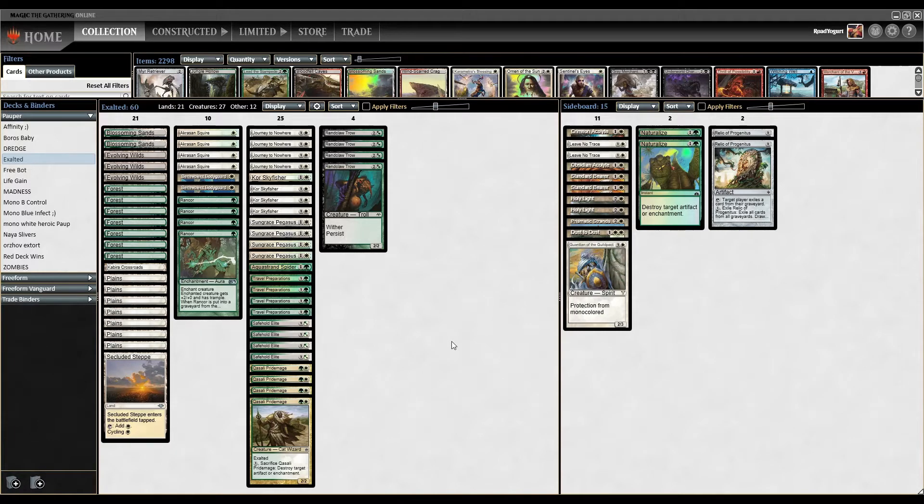Hello, everyone! Welcome back to another episode of Punting in Pauper, the show where I do my best to not absolutely punt and stumble my way through some Pauper games here on MTGO. I'm your host, Gord, and without any further ado, let's get into the decklist. Quick shoutout going out to our commenter who suggested playing a Selesnya deck. Today the deck is going to be Selesnya Exalted — green-white, looking to pump up some creatures with the Exalted ability, and we're also playing a Persist plus one-one counter combo inside the deck as well.